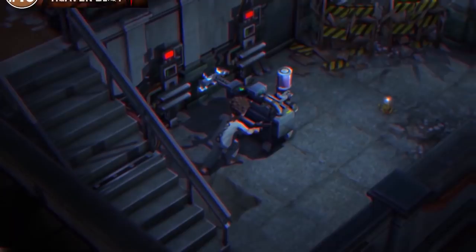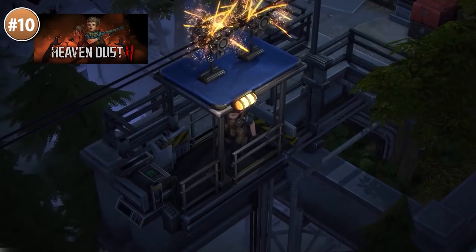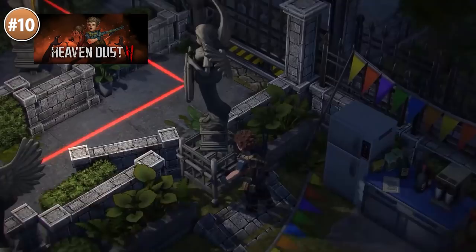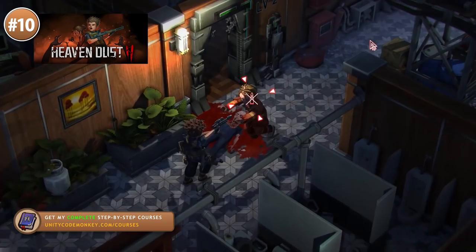Starting off at number 10, here's one that looks very much influenced by Resident Evil. It's got a great look — the camera is isometric with a very low FOV and it's really pushed in. That coupled with the scale of the characters and all the objects really gives it this interesting claustrophobic look. Explore this world, solve some puzzles, manage your resources and of course take out the undead.